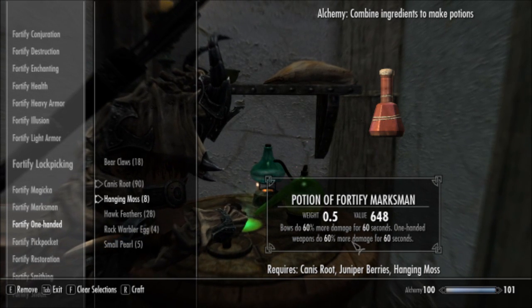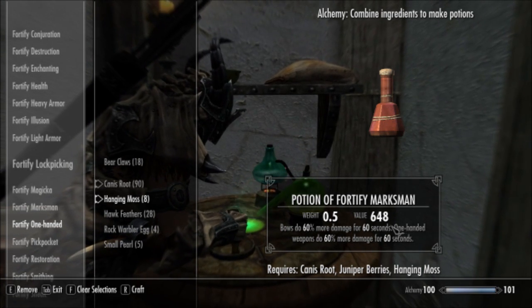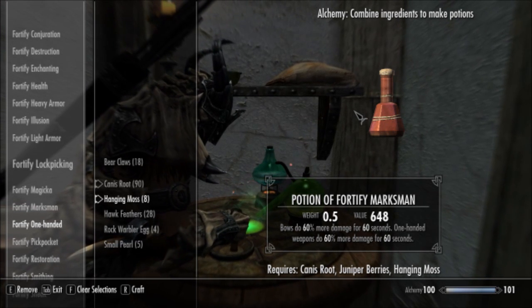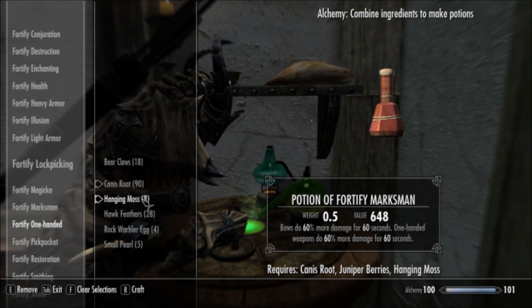Bows and One Handed — so if your character is an archer that also uses One Hand, if you're a sneaky thief type, this is perfect for you. It boosts all of your combat abilities in one nice little potion.